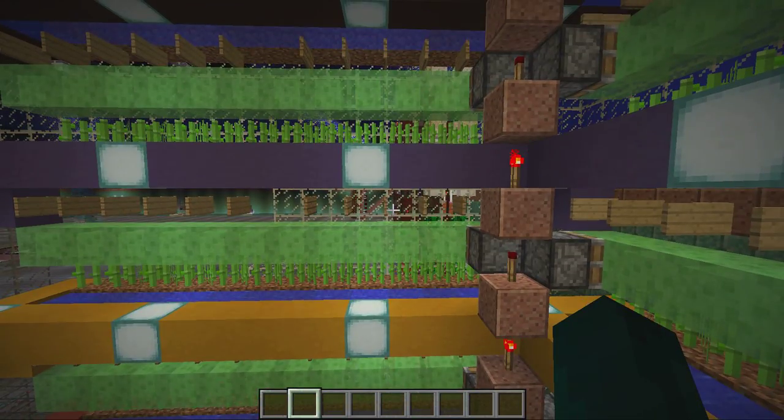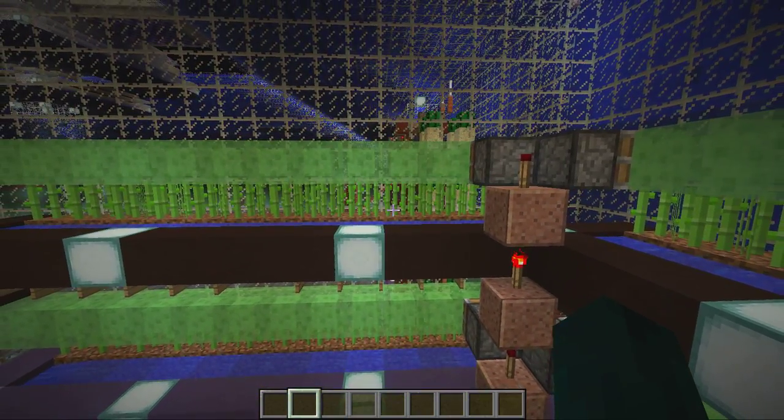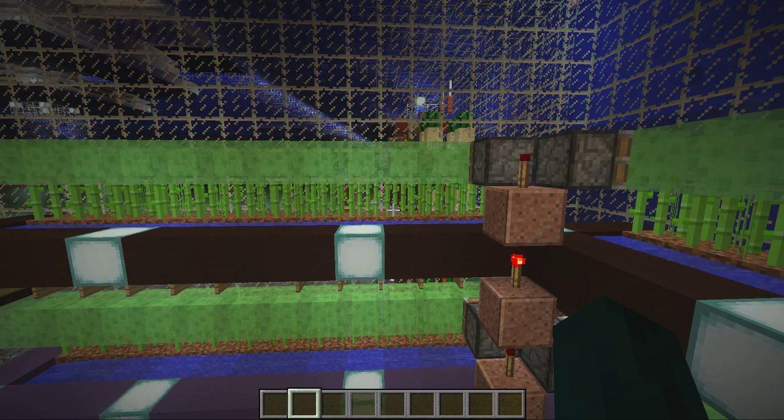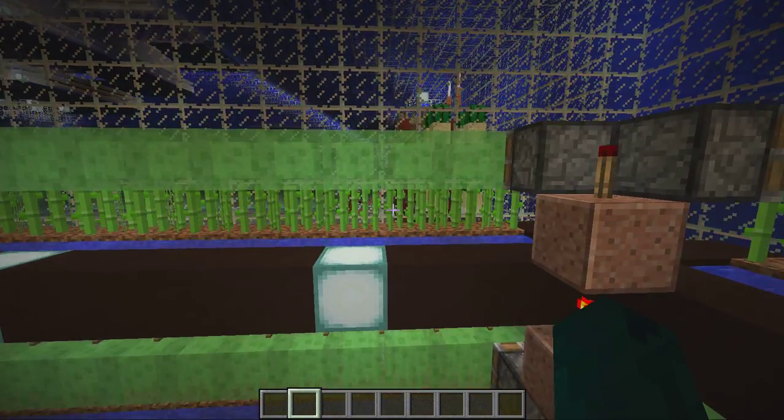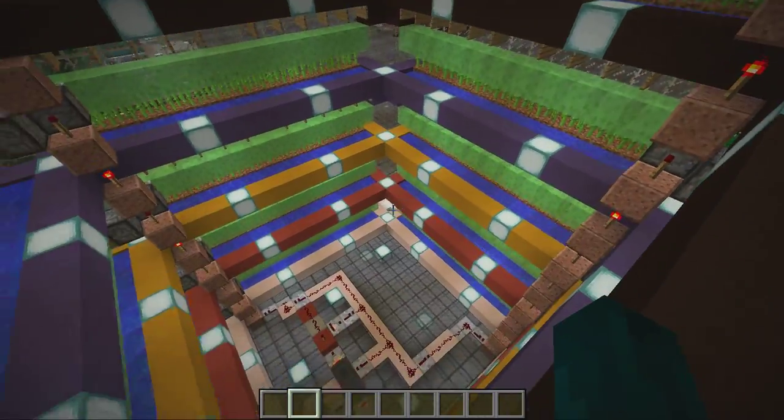One sticky piston and a lot of slime blocks. You can stack this as high as you want. If you're not making enough sugar cane — I don't know how much you could possibly need, even trading it to villagers — but if you need more you can make this as high as you want: 10 levels, 20 levels. Sky's the limit.